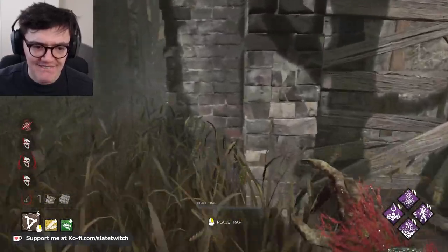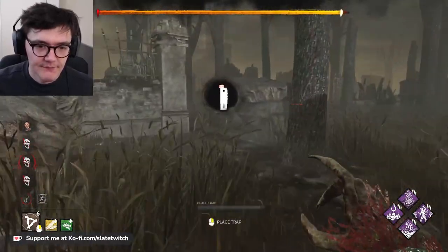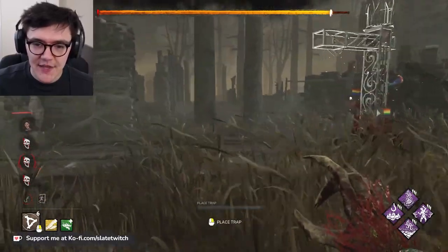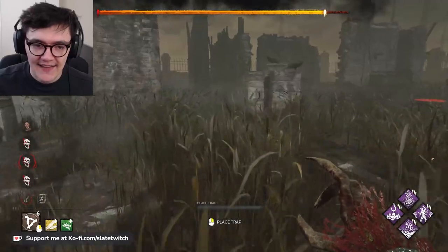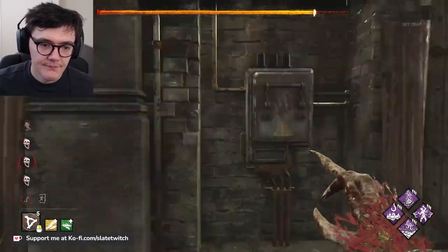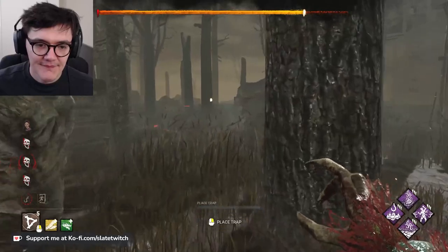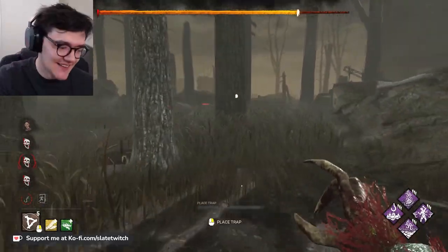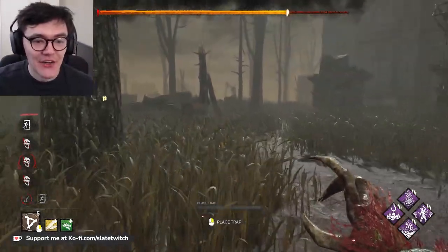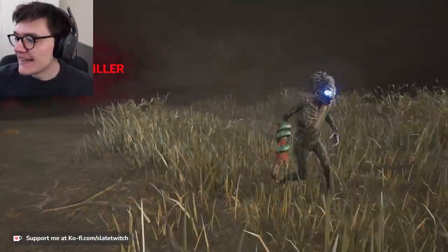Oh, there it is — do they have it? They don't. Game still very much on. Adrenaline there for the Meg. We hope they're not on that gate. Trap this one and head over here. The issue is you can very easily crawl through that — it's a horrible gate spot. Look how distant these two gates are. Wow, they're already out — no time wasted there. It's three kills, it's a double pip. That's brilliant.